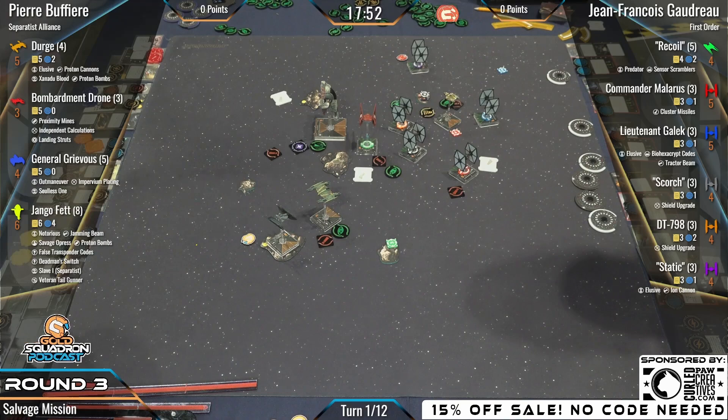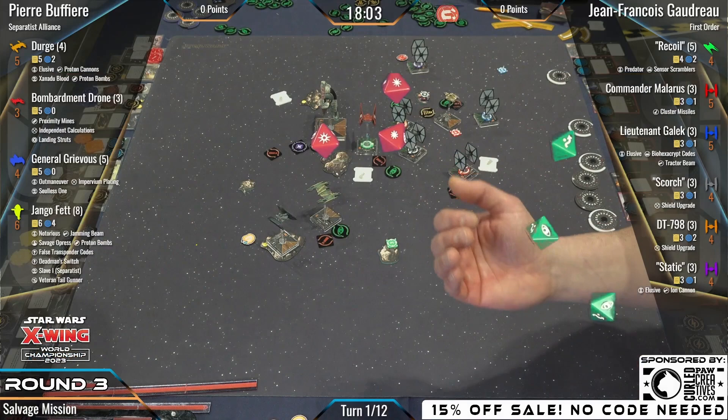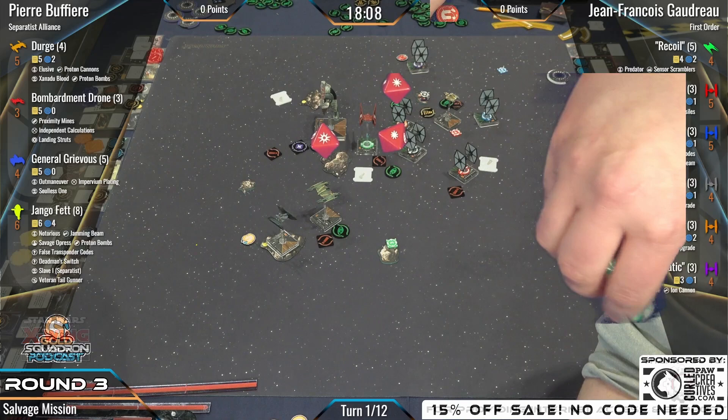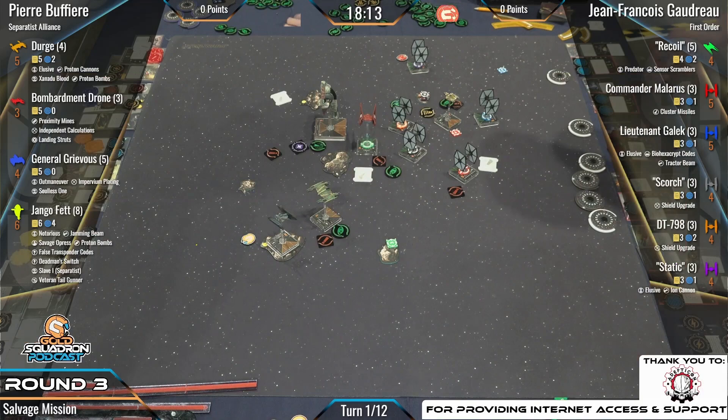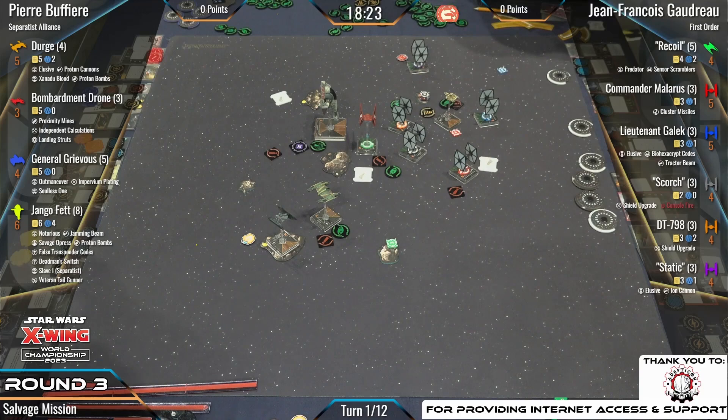Here we see that four-dice Proton Cannon attack with automatic focus conversion — focus to crit. Hit, hit, crit. We need some evades — there you go, but still taking two. That's going to be hit-crit: shield and a crit. Scorch brought the shield upgrade instead of Elusive, so let's see what that crit is. Looks like console fire — sometimes console fire is better than a direct hit.